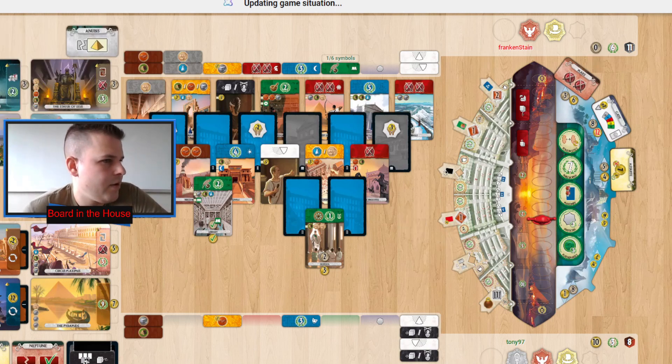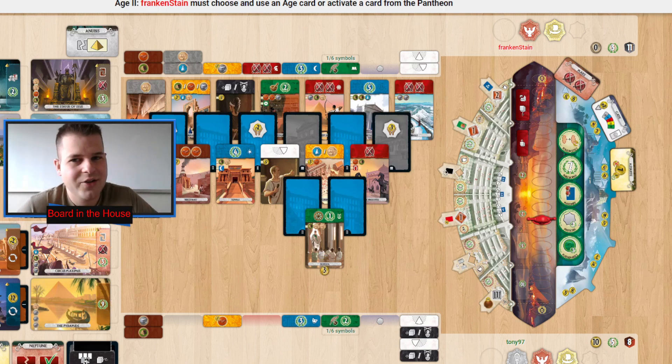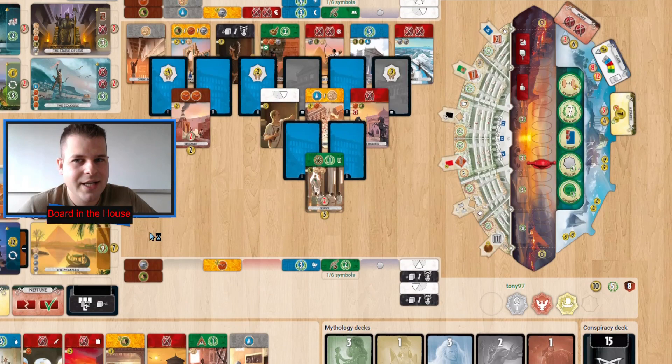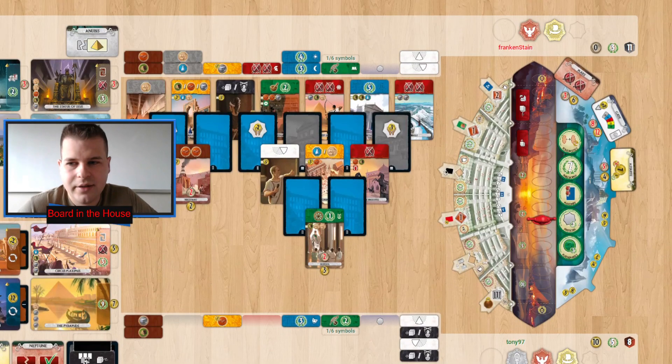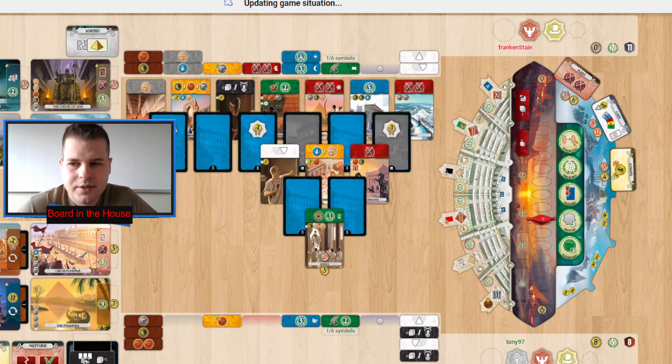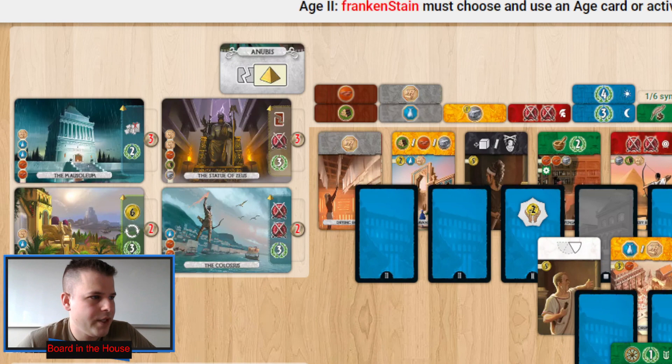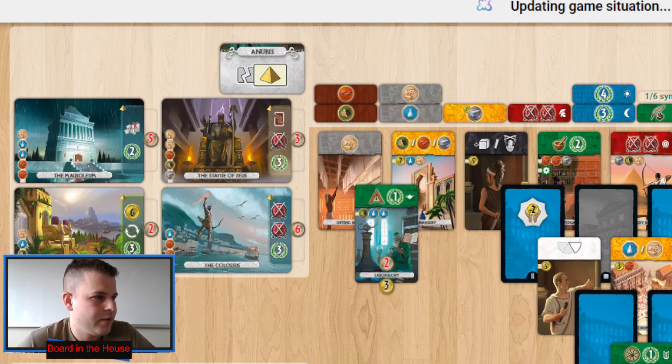Anubis taken by Frankenstein — all the way down the field, so at eight coins. They can spend two coins to get six coins back again with Hanging Gardens. Playing in the top left section. They discard the Rostrum for three coins.